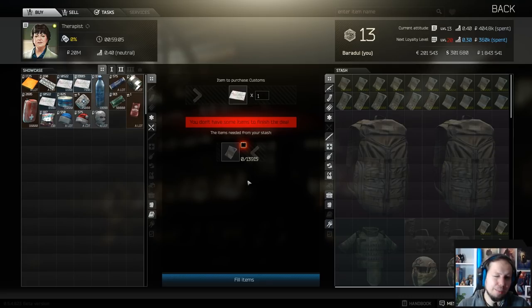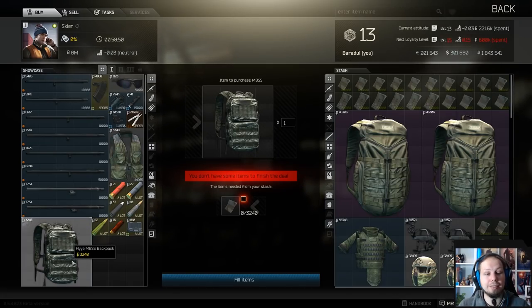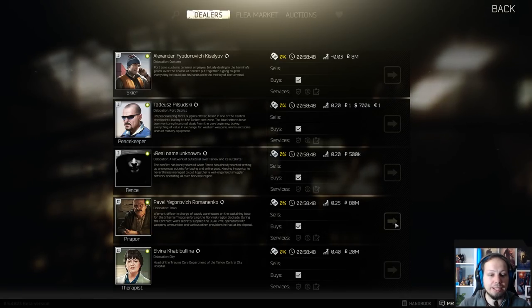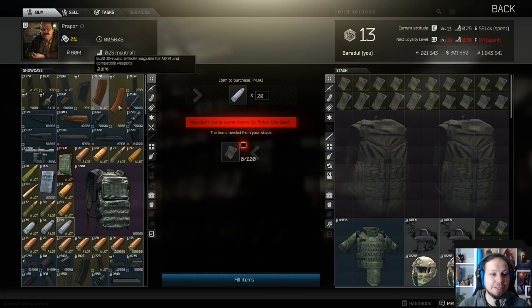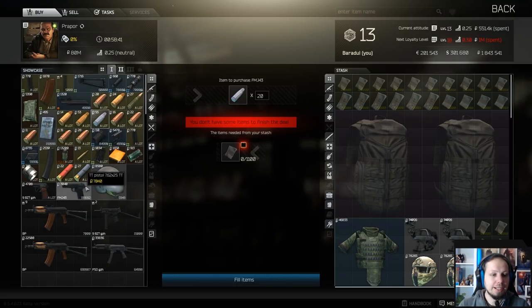The map is 14,000 rubles. It's a little bit of an investment but you just get it once and it's crucial for the run, because you want to choose your starting point. The backpack is available at Skia, cost us 3,200. The pistol you can get from Prepper — cost us 7,000 rubles. So our initial investment is about 10,000, or 24,000 if you calculate the map into that.